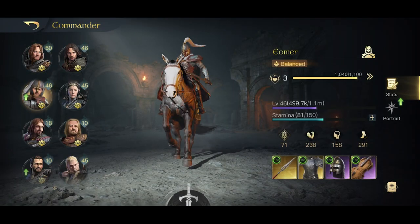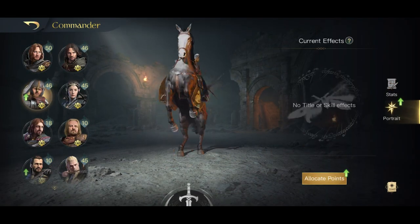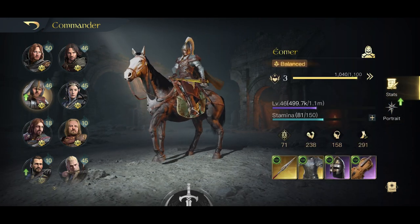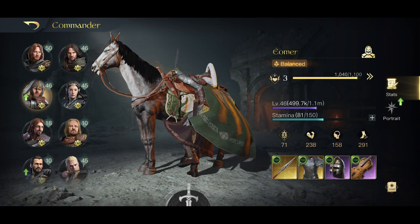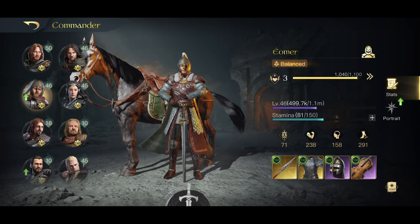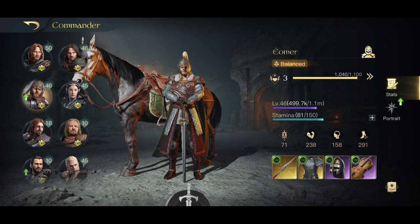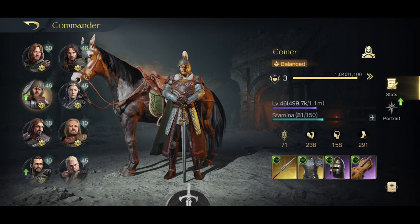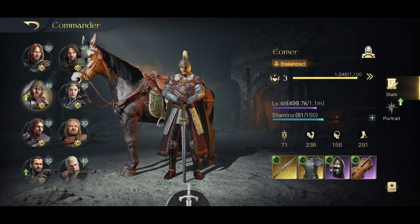Let's get into the Éomer build - how to build him like a chad. First, mounted units with him specifically - mounted units only. Don't use anything else. There's no need; you're wasting your time if you're not building him with full cav. So let's get into his item setup.